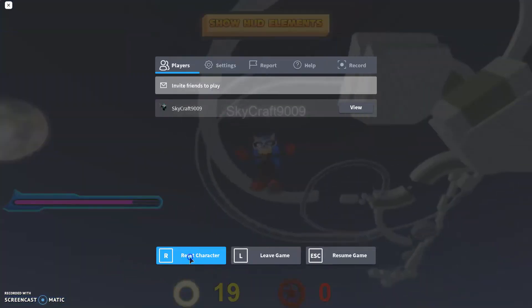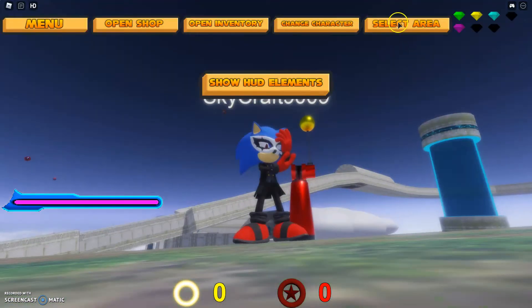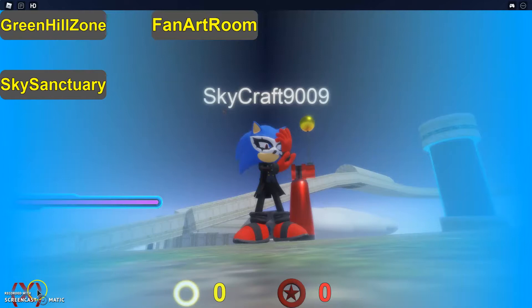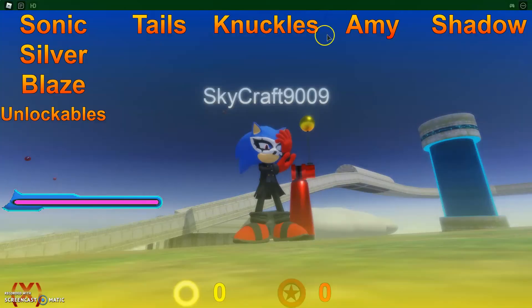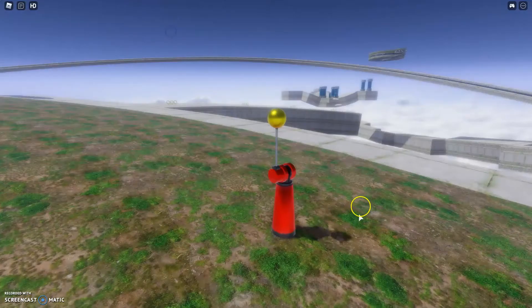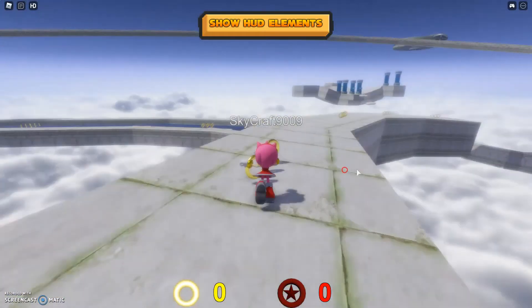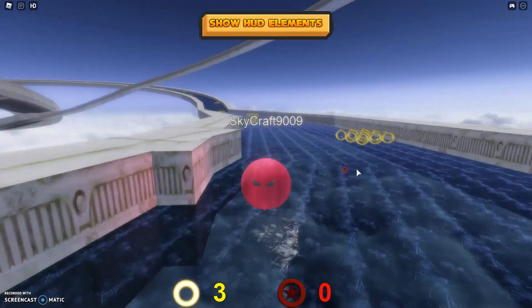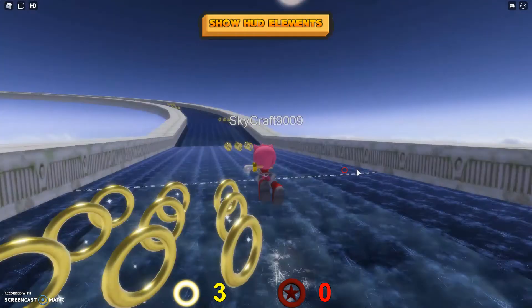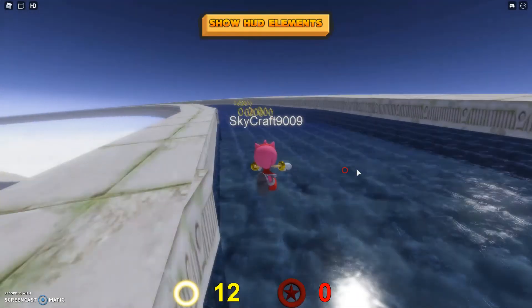And yeah, it's pretty much all I have for this video, just showing you a couple cool glitches. But let's do Amy — you cannot do this glitch with a character who can spin dash, because that just ends up in a homing attack and spin dash.